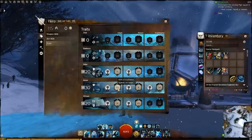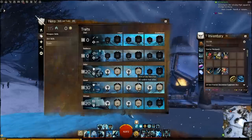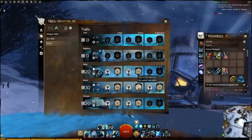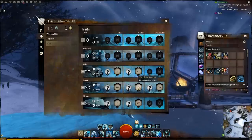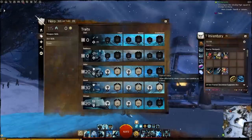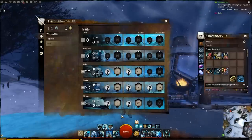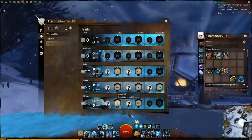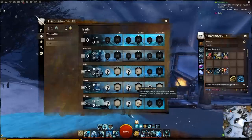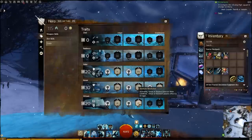In Honor, I have Rite of Exaltation, which works with the next trait, Rite of the Merciful, meaning all your symbols heal. The weapons I'm running — the mace, hammer, and sword — all apply a symbol on the ground, so now they all heal. I also run Pure Voice, so whenever I use a shout, it removes one condition. In Virtues, I have Vengeful, which makes retaliation last 25% longer, as well as Absolute Resolution, where activating the Virtue of Resolve removes three conditions — more condition removal, which is essential for this build.